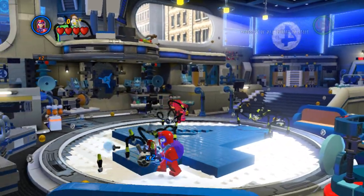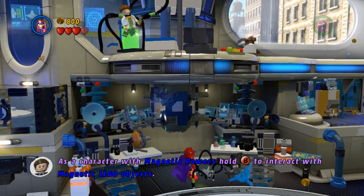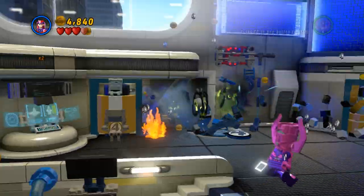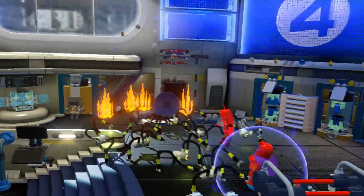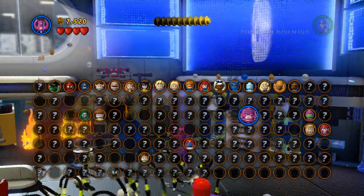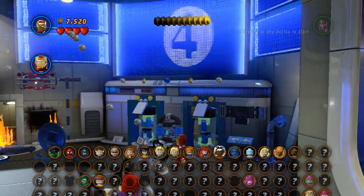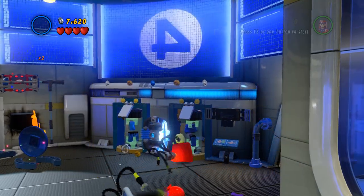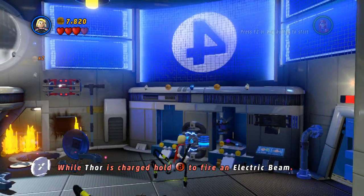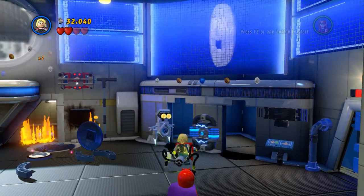Alright, so we're in level two. There are two minikits in this first area — the first one's right here. You need Magneto or someone that has magnetic abilities. Next one — we need to blow this up, we need Iron Man; doesn't matter which Iron Man, just Iron Man. And then we need to use Thor this time. Alright, so that's it for this one. I'll meet you at the top.